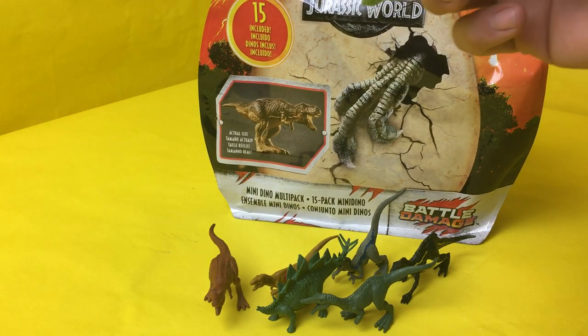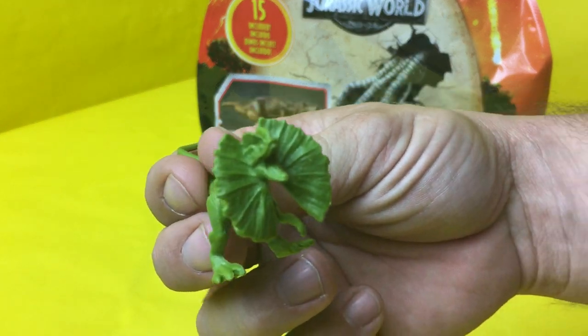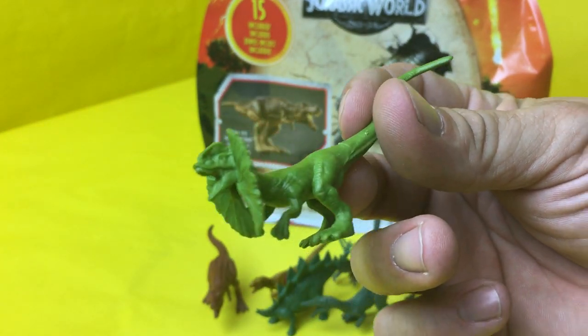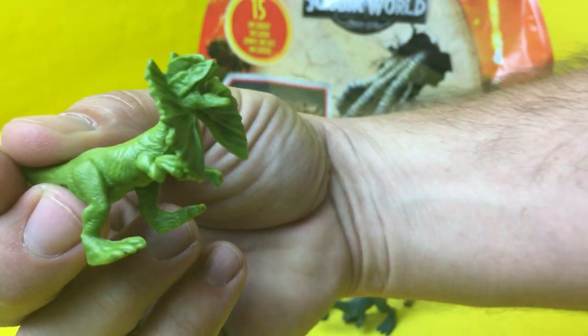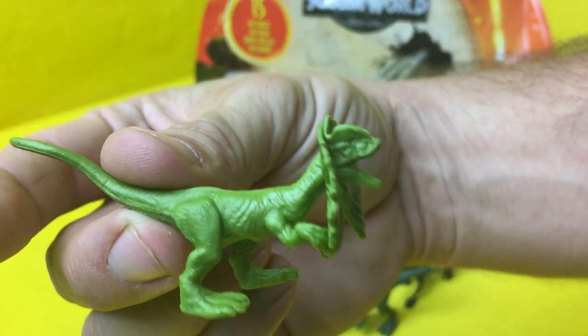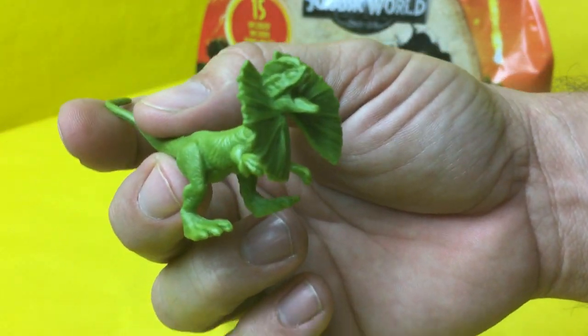I don't know how to say this guy's name, but he is freaky looking. He's the one that spits — he's got little green jaws that flop out and he is terrifying looking. He's bright green and he just looks like he would get after you right there.